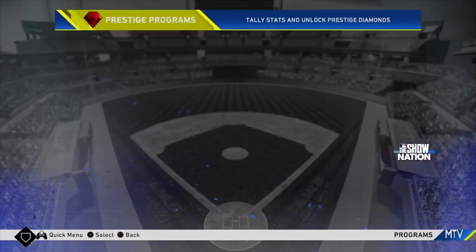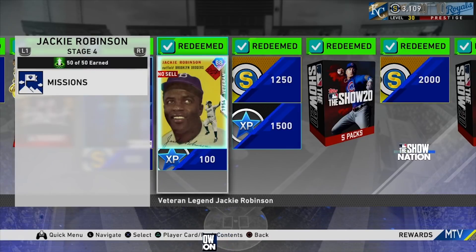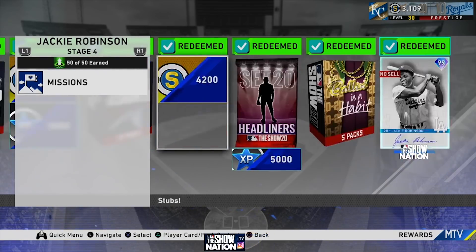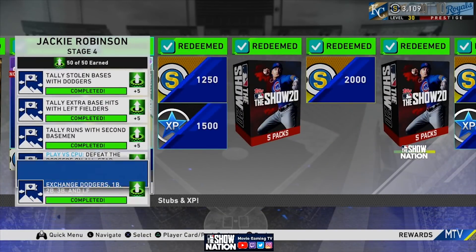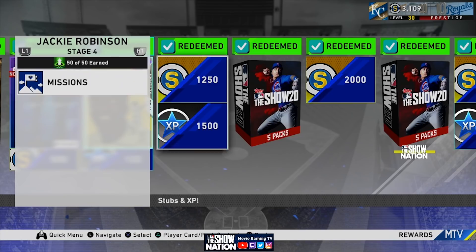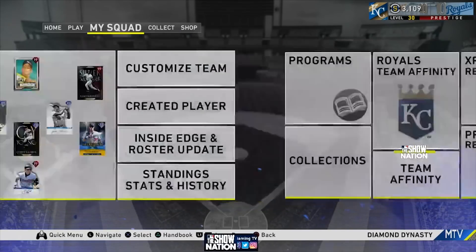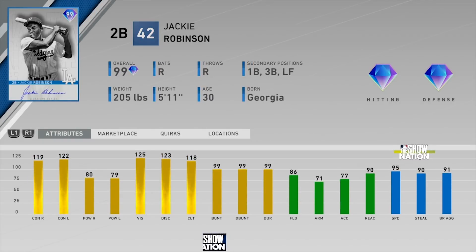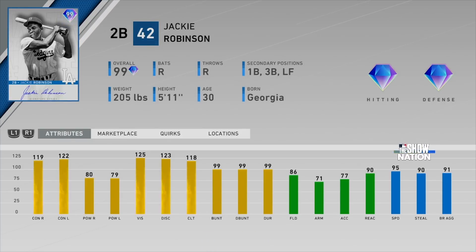First things first, I did finish out the Jackie Robinson program all the way. There's a video if you guys need help getting it done. Once you get those doubles and triples, the rest wasn't too bad - you just go through the moments. As far as the card goes, you can see I do have him in my starting lineup. This card might be pretty damn good at second base with 119, 122, 80, 79 - he's over 75 in both power categories.